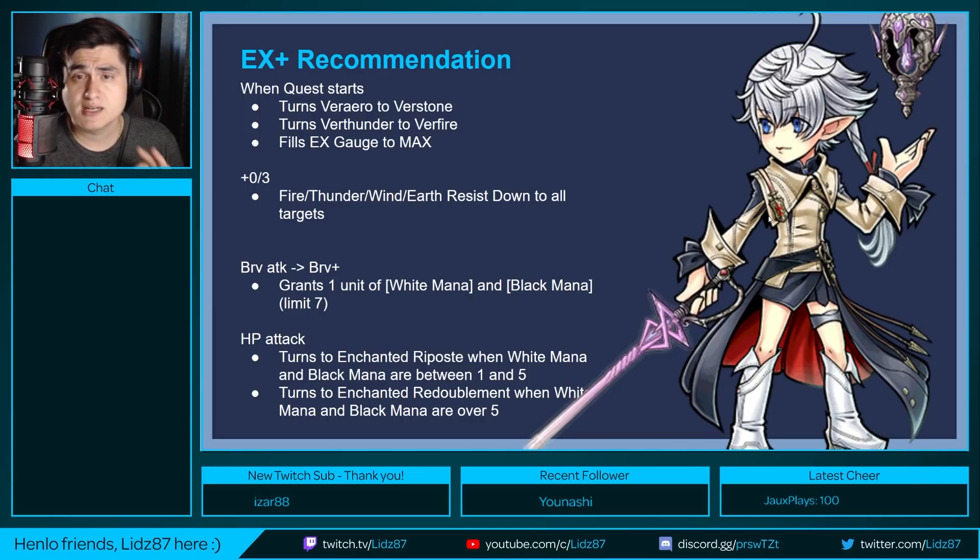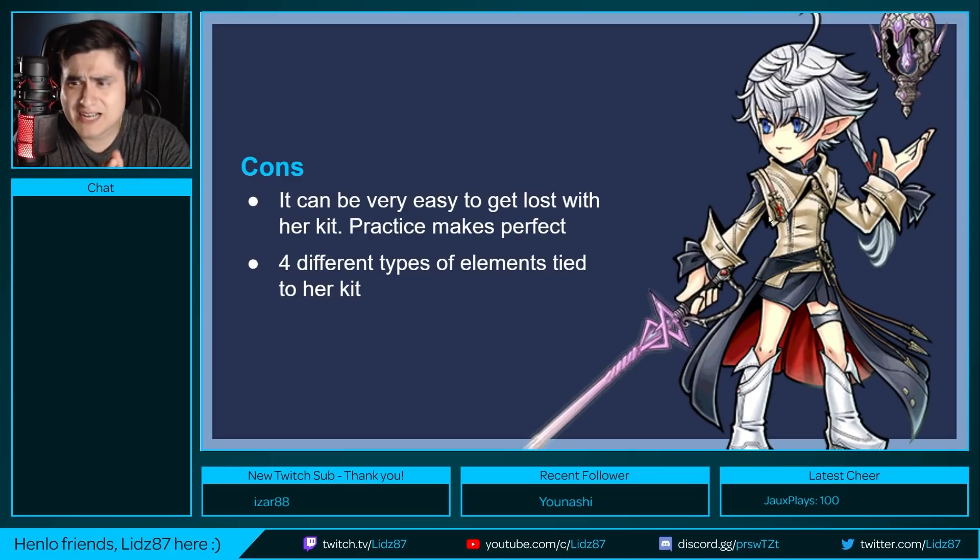Some cons about LSA: it can be very easy to get lost with her kit. If you lose track of her stacks — the counter is above her head — it could get confusing, which could potentially turn away newer players or those who don't like complicated kits. Another con is that she has four types of elements attached to her kit, so if one is absorbed, that ability is locked out. Keep in mind she can imperil her own elements, but this could lock her out depending on enemy elemental resistances.